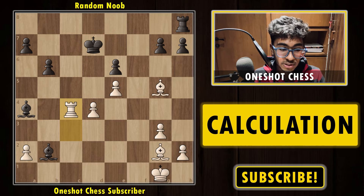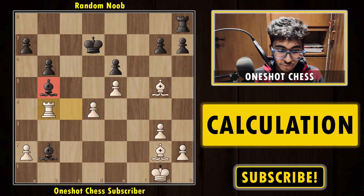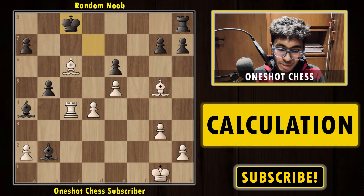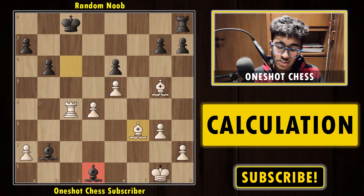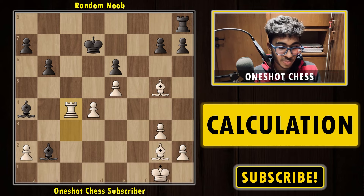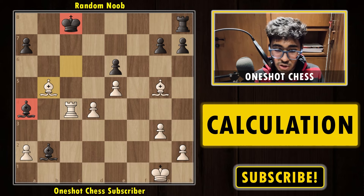You start with bishop g5 check. Your opponent can't play king e8 because of rook check and you lose the rook, so king d7. Now comes rook to c4, attacking the bishop — the bishop doesn't have the d7 square and must cover c6. If black plays b5, white plays rook b4 and wins the piece. After b5, bishop check, the king enters on c5, then bishop into b5 check and the opponent loses the bishop. If instead the bishop moves to d1, bishop check still wins — bishop f3 check and the opponent still loses the bishop. Calculate bishop g5 check, rook c4, and after b5, bishop c6 check, bishop into b5 — from this point you can stop and evaluate: white has a completely winning position.